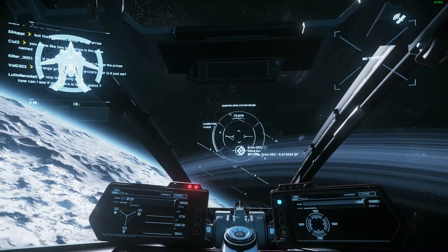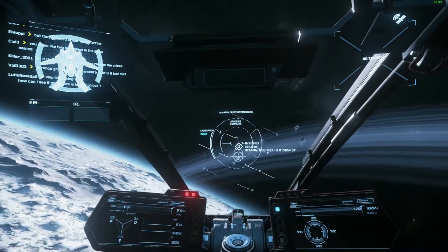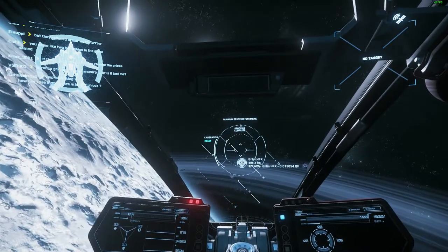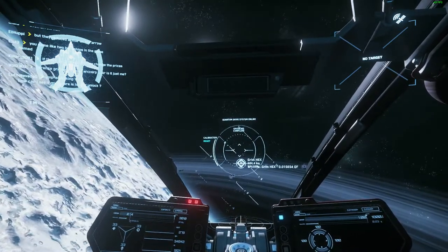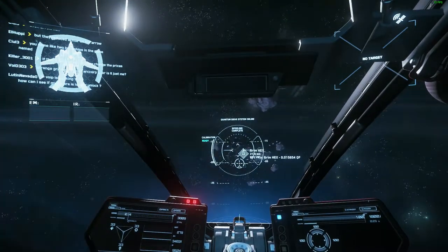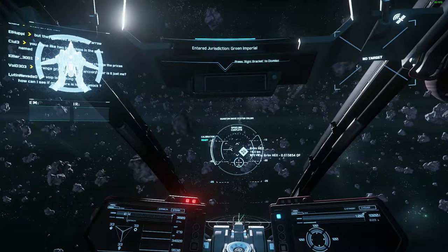Auto gimbals are still pretty damn overpowered and very noob friendly, so buying gimbal mounts and weapons is also recommended. When in your ship after it's flight ready, press R to toggle your gimbal mode. Just make sure they're rugged with gimbal mounts if you want to do that.